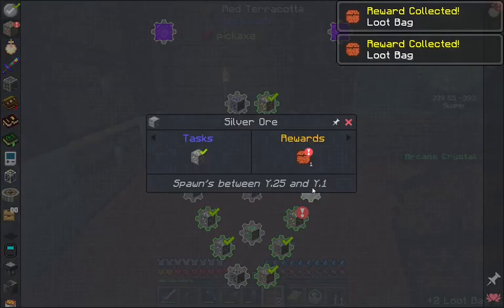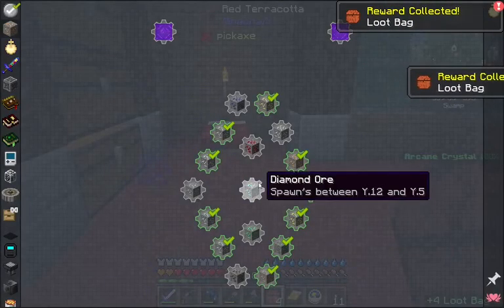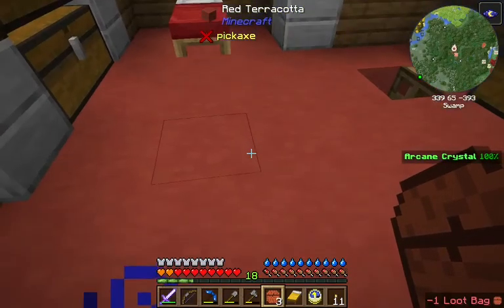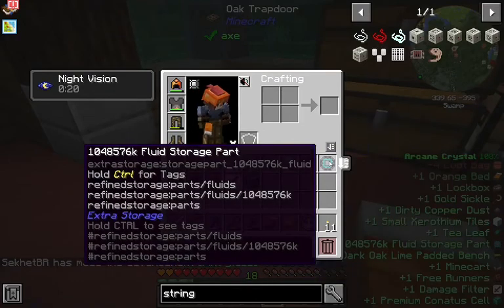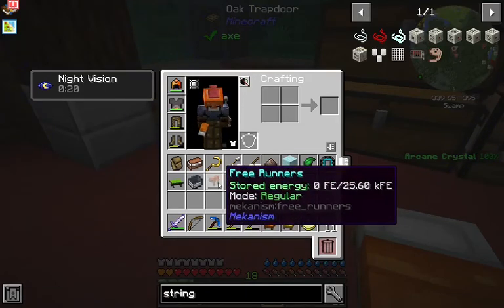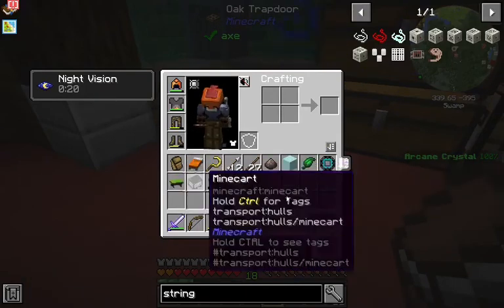Let's see if we got anything immediately useful. We got aluminum, silver, and uranium. We're gonna need silk touch for some of these, or we'll have to make them somehow. I haven't seen osmium yet, but I've mined there. Haven't seen platinum either. We'll need silk touch for the coal too. We got another bed, a fluid storage part, tea leaf, small derodium tiles, dirty copper dust for mechanism, a ton of item filters, free runners — they take energy to use — a gold sickle, a minecart, and another bench.